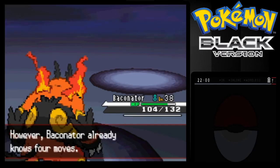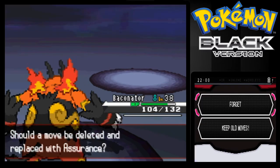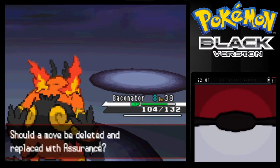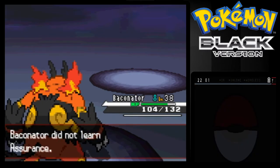Emboar wants to learn Insurance. I don't think I'm gonna do that because its current moves are Flamethrower, Fire Blast, Brick Break, and Heat Crash. So I'll keep Emboar's old moves and give up Insurance.